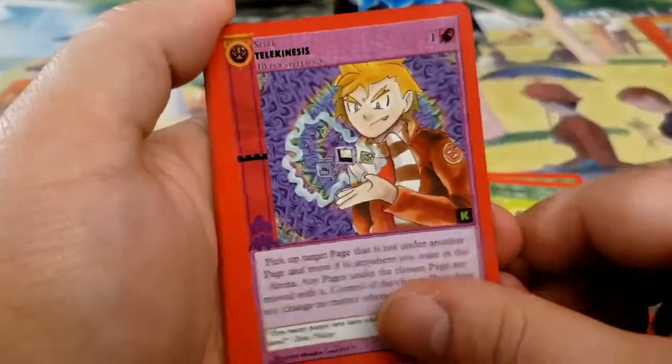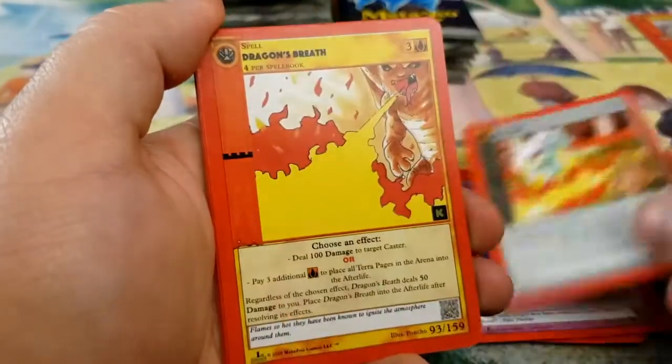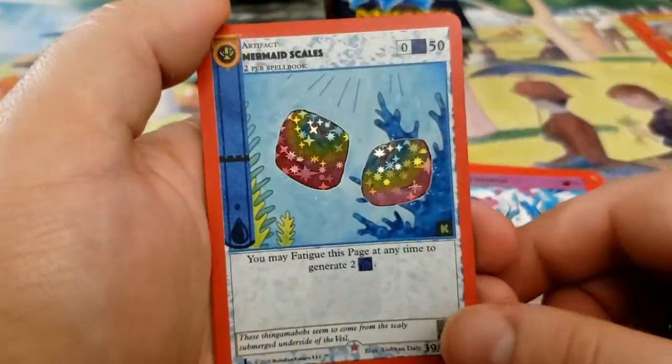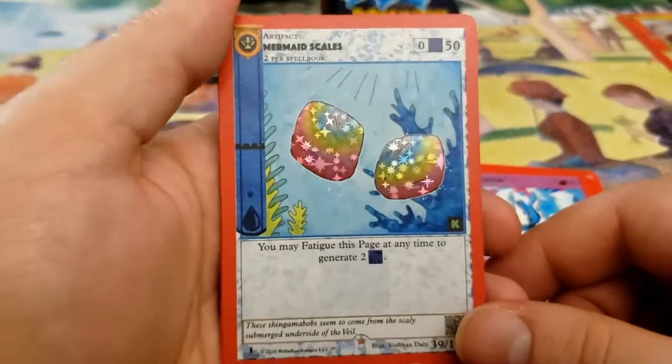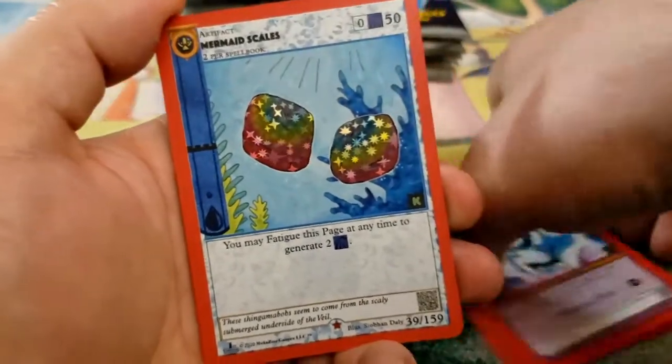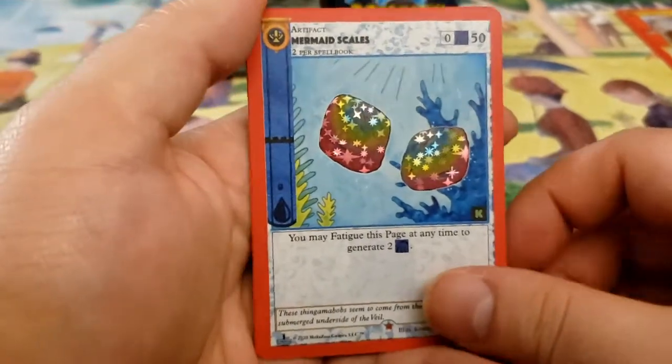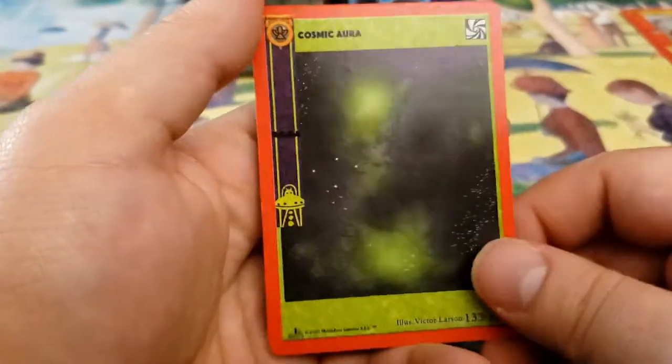Wapaloozie, Four-Leaf Clover, Telekinesis. Is that Pass Trap? Pass Trap. Dragon's Breath. Kentucky Hellhound. Spookster. Ooh, Mermaid Scales. Very nice. Another Aura Rock. I will take Aura Rocks for days, honestly. Especially ones I don't have — I didn't have Mermaid Scales. And then Cosmic Aura. Yeah!